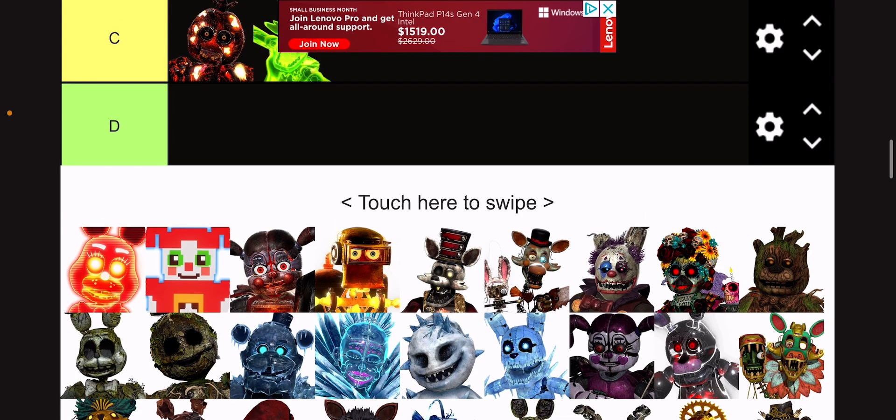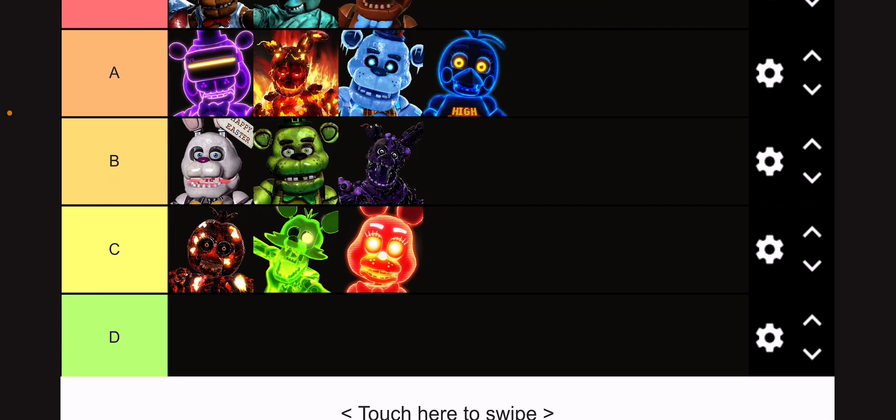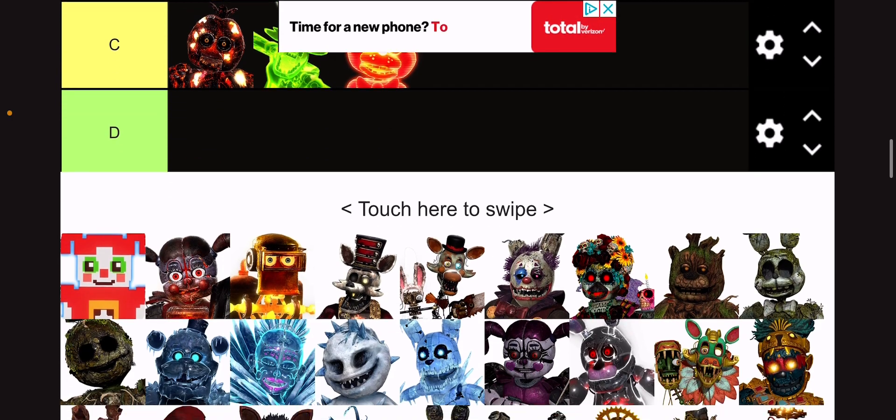Then after that we have — I think this is Game Over Toy Bonnie. I'm gonna give it a C tier. It's kinda the most boring out of all the designs. I like the red atmosphere, though. It's just not my favorite.